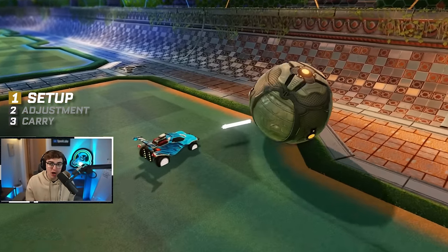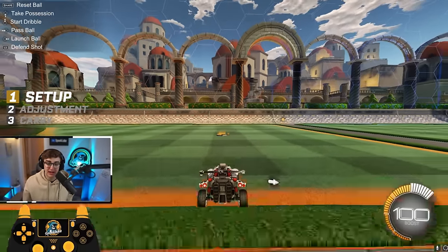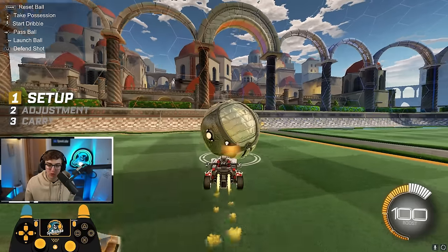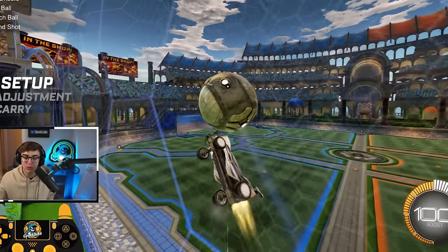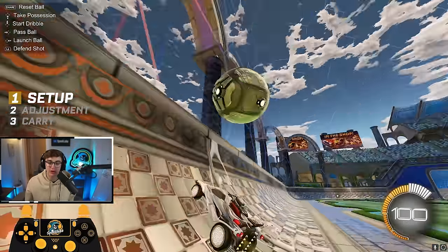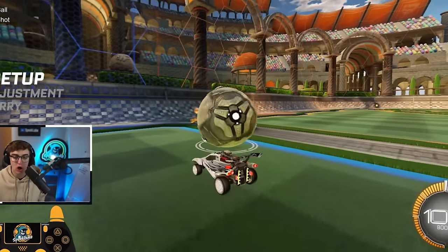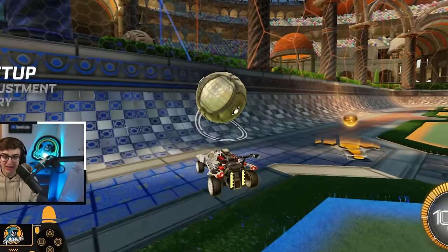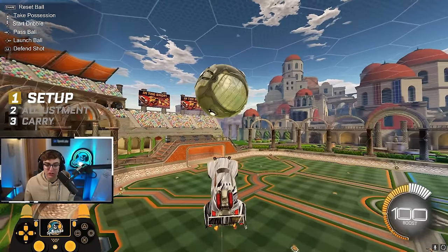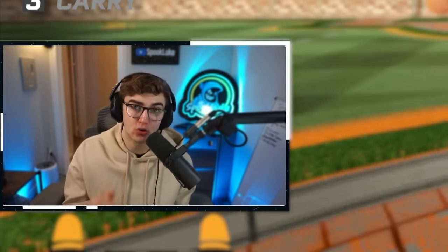Key number two: you want to keep about one car length of space between the ball and your car before you hit it. A mistake a lot of new players make when driving the ball over to the wall is they'll be glued to it and won't separate before getting their first touch off the wall. Instead, before the ball reaches the wall, slow down to allow about one car length of space. This makes it so your first touch puts the ball on track with the center of the net and you have to do the least correction possible.